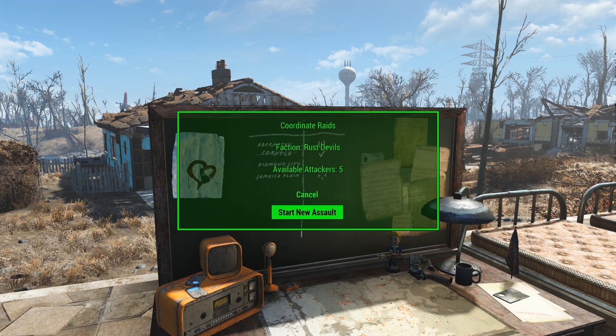We're going to start with the basics, which is getting an assault up and running, and then we'll do probably an advanced video showing some of the variables that can show up for assaults. The first thing you'll do is make sure that you have some locations scouted out. Depending on what patch you're playing on, you will get the scout perk at different times. If you don't have the scout perk yet, you're going to want to just get close to a settlement so you discover it and then it will be a viable target.